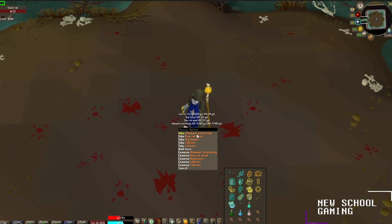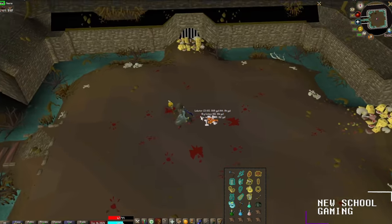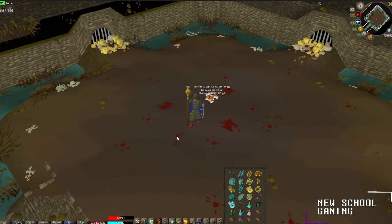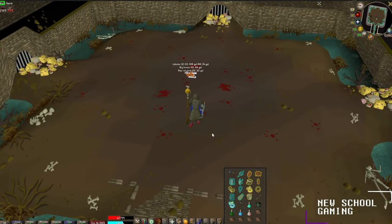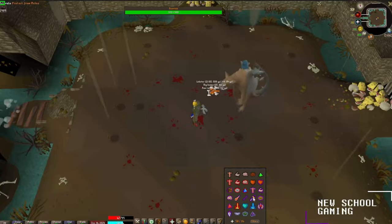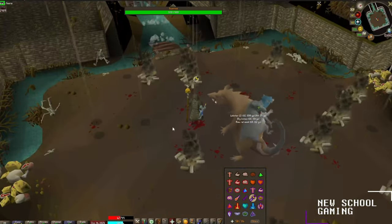But that is all there is to the guide — that is all there is to Scurrius. We just showed you a melee, ranged, and magic kill. Super fun, easy boss. He drops clue scrolls left and right and he's got a pretty cool pet — he drops himself as a pet with two little rats on his back. It's pretty cool.